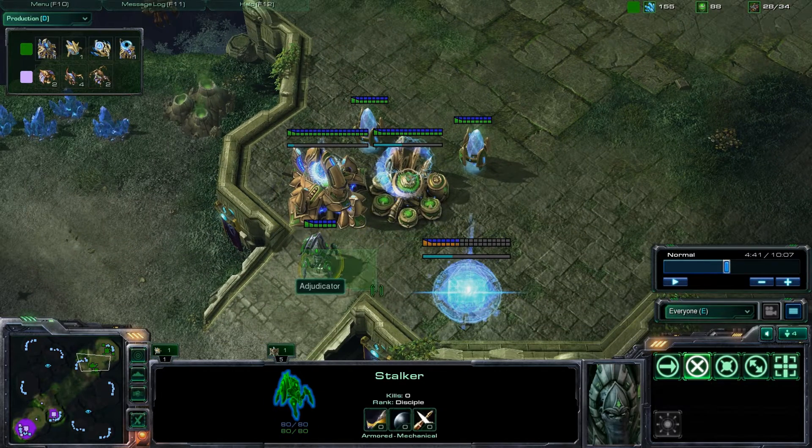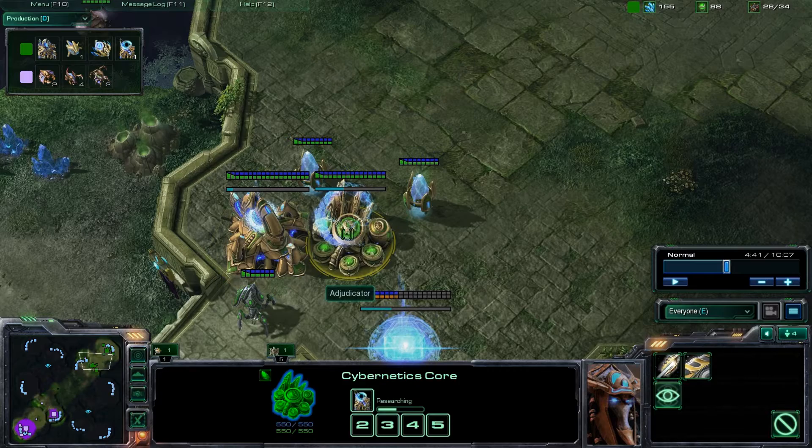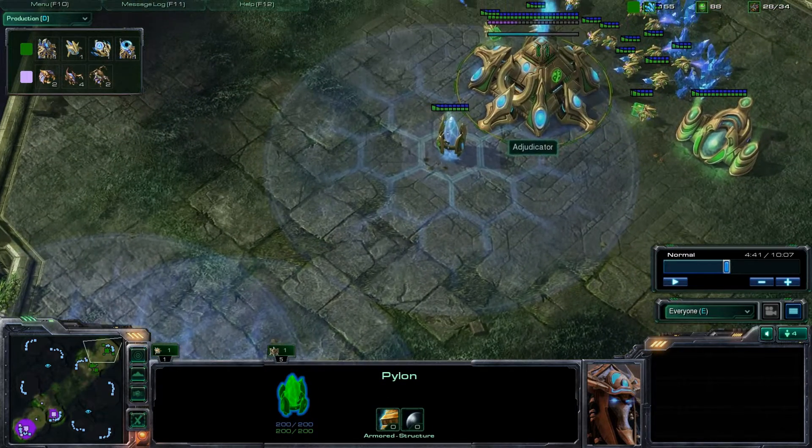Protoss doesn't get very many units in the early game, unlike the other races - for example a Terran can make marines and a lot of marauders, and Zerg can make a lot of zerglings at the beginning. Each unit you make is going to be a key strategic decision in the early game for Protoss.